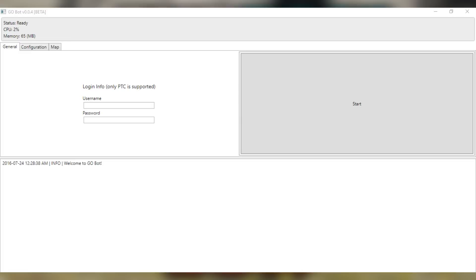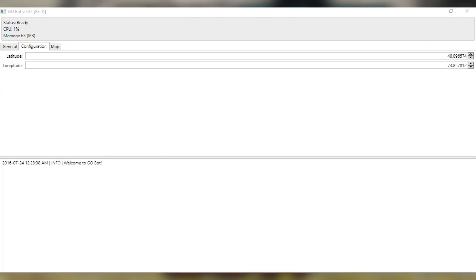It'll come up with a program that says login info — only PTC is supported — with a username and password field. Type in your username and password, then go to the configuration tab. From there, go to Google Maps and find your current location to get your coordinates, or search online for your coordinates. I'll leave a link in the description to make it easier.